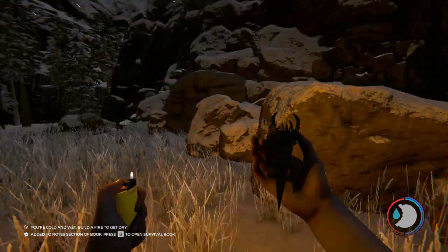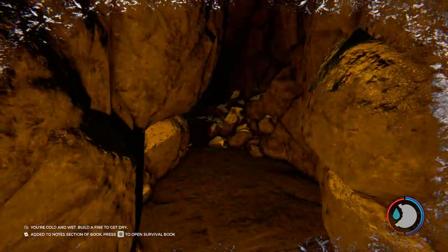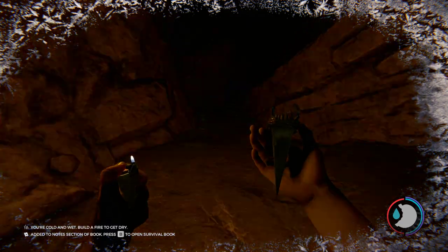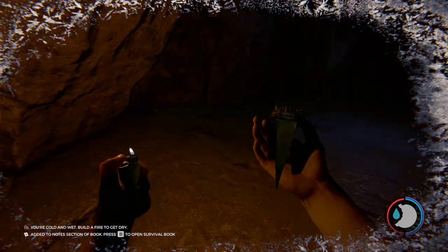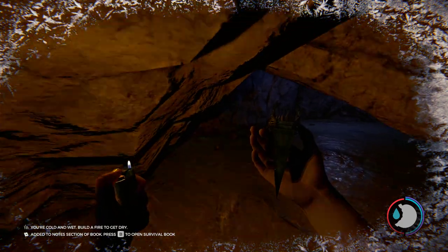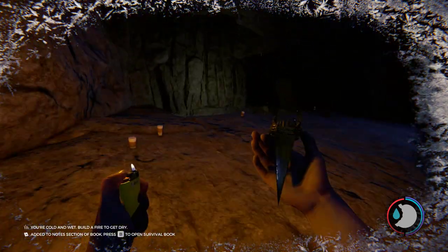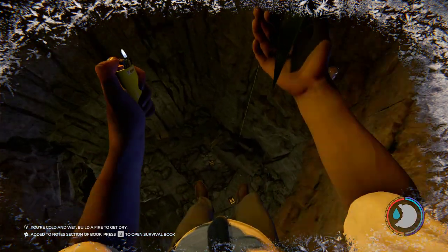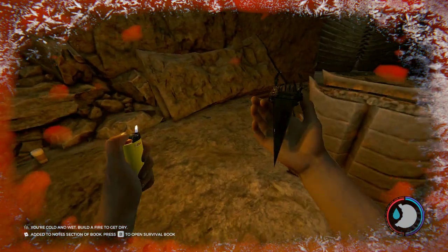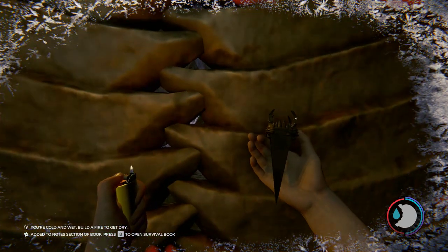I believe this is it — yeah, it definitely is. Let's go on and climb through. Once inside it shouldn't take us too long to get to the water. Just down here, here we are. Whenever you get close to the door you're able to hear stuff, and you can see the flashing blue light. It's really cool. I was about to say the artifact shakes, but that might just be the fact that our guy is cold.